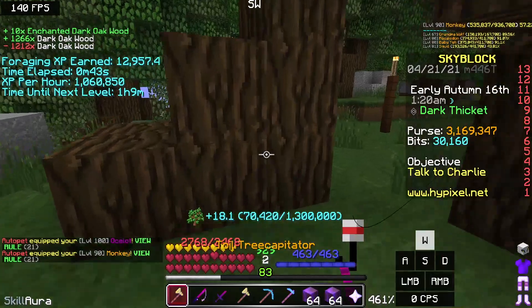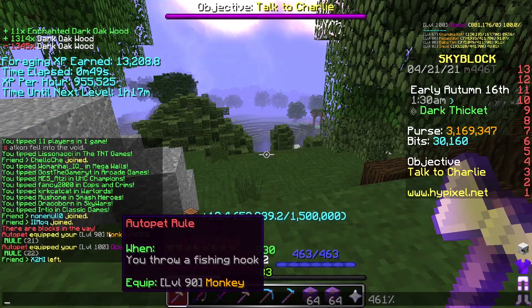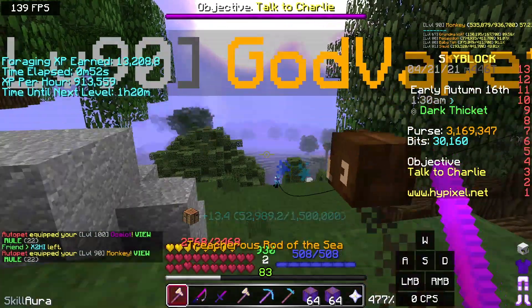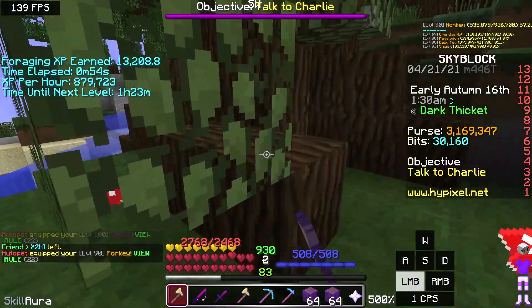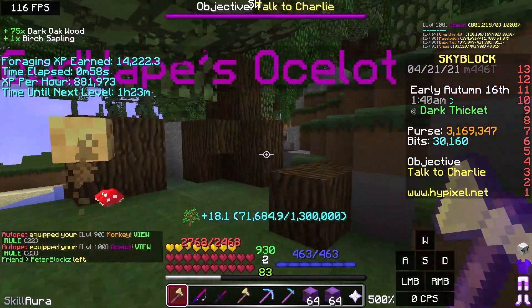Go ahead, enjoy, have fun — but do not tell Hypixel because they will patch it. So it's a little bug with the swap: you throw the rod, you equip the monkey, you get forging XP, and it automatically equips the ocelot, which gives you a bunch more XP.